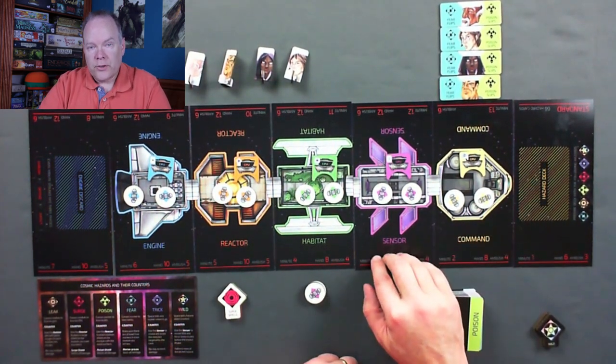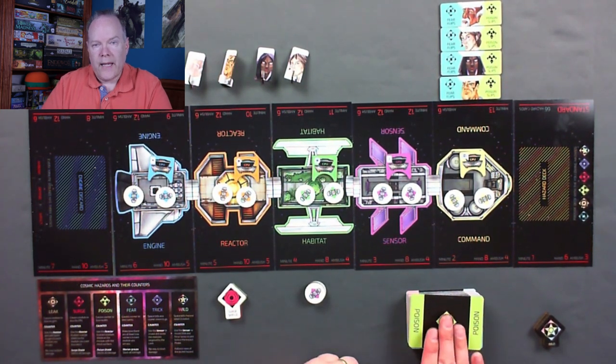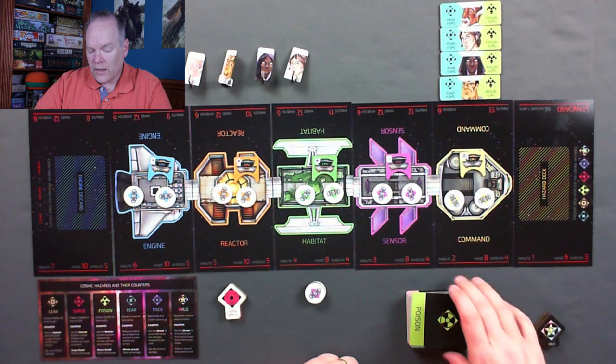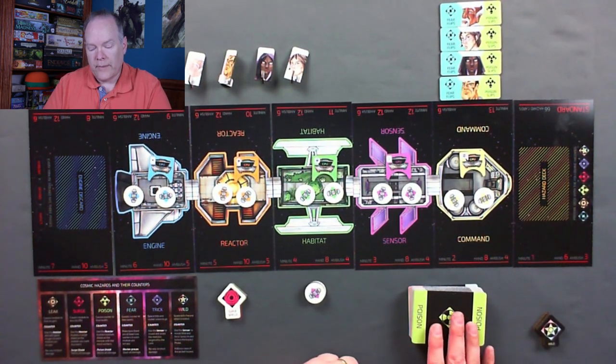There's a sensor module, and the sensor module's special ability is to look at wild cards that come off of the hazard deck to know where that location is going to occur from that particular hazard.